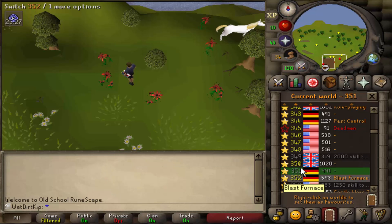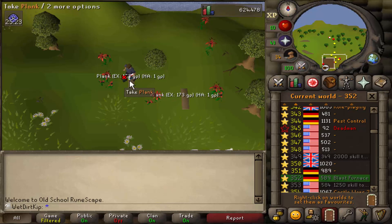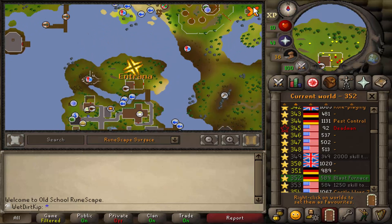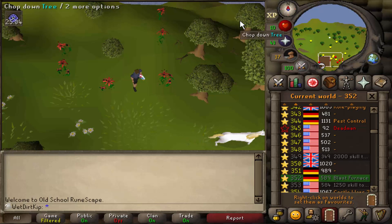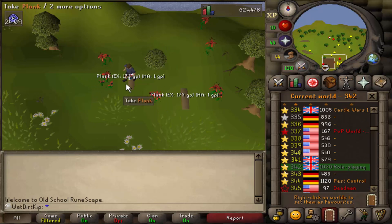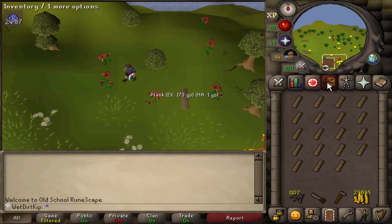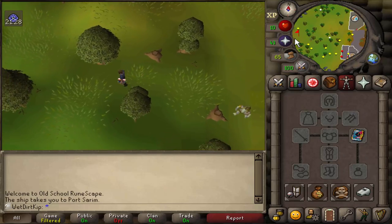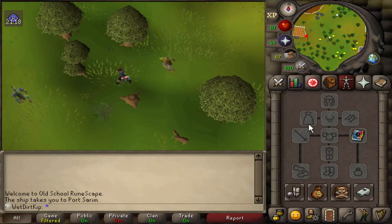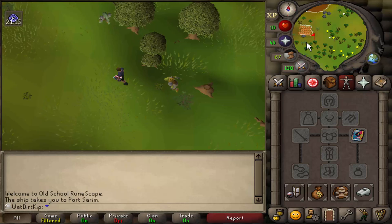Right now I'm hopping worlds and picking up these plank spawns — there are two planks that spawn on Entrana. Here's the shipyard to Entrana: run around this way through the church and right up here, that's where the plank spawns are. What we're gonna do is go back and forth between the house in Rimmington and Entrana picking up these planks and training Construction that way. I have 24 free inventory spaces which means 12 worlds, and you can hop up to 15 worlds every four minutes so I won't get timed out.